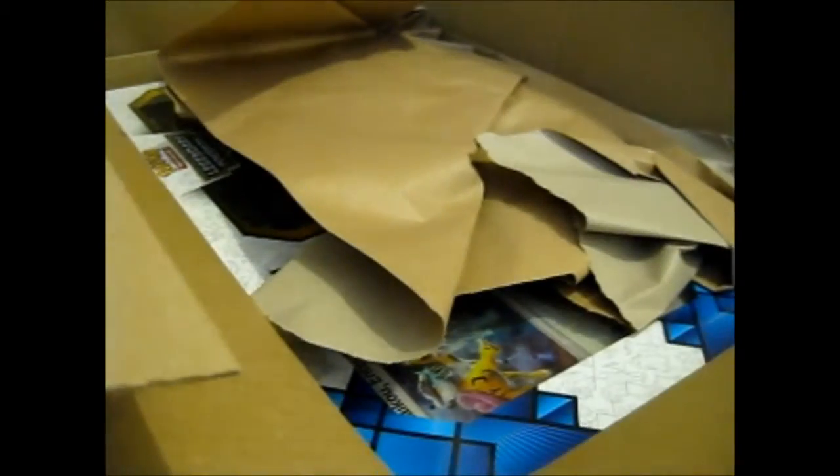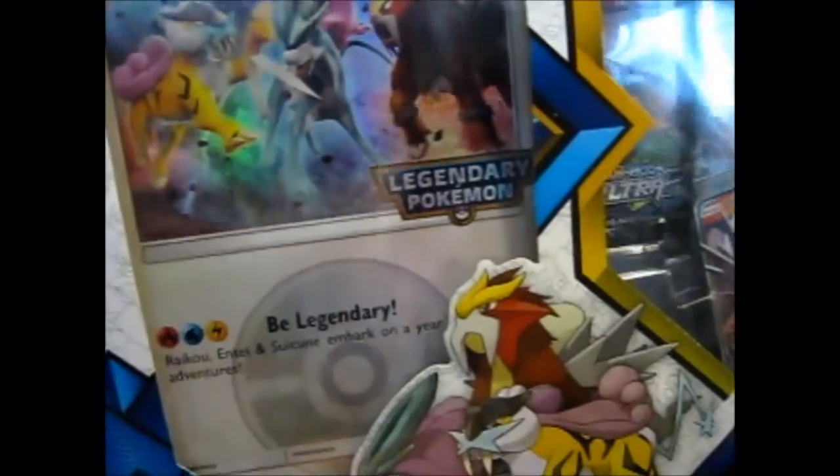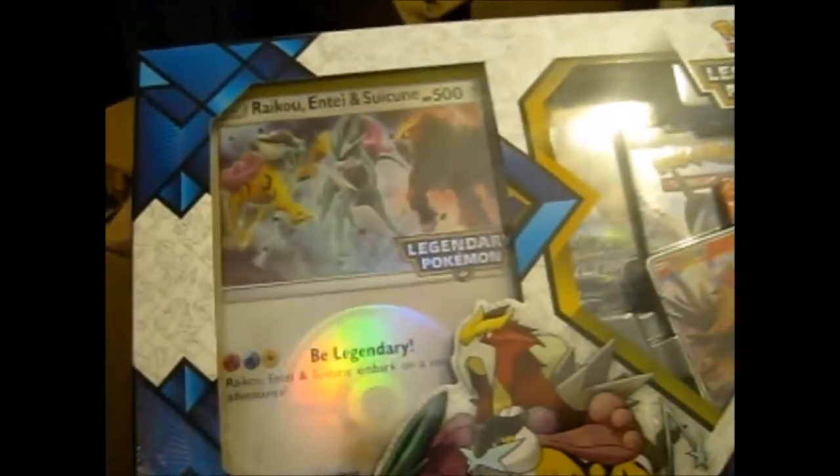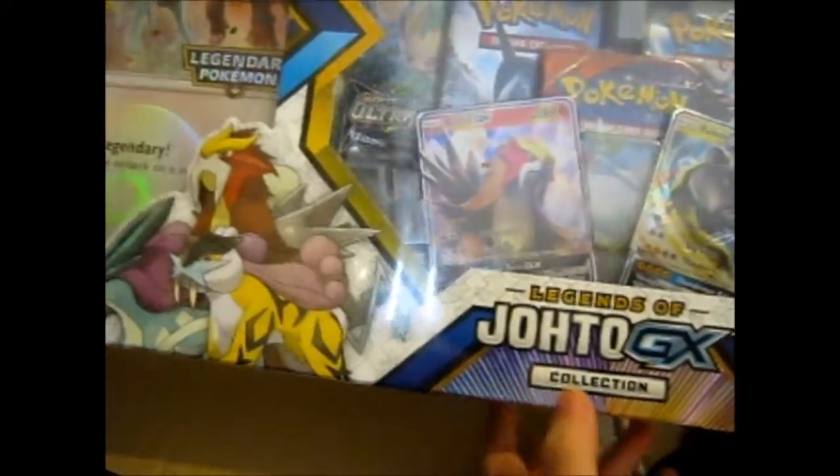I already opened them — I didn't look at them yet, but I opened them because obviously it has my address on the outside. So let's see what's in this first one. And it's just this one thing. So here we have the awesome — obviously it's different packaging than the US, I guess. Pretty sure in the US this jumbo card was behind here, but anyway, that's still cool. And you see the Legends of Johto GX collection box.